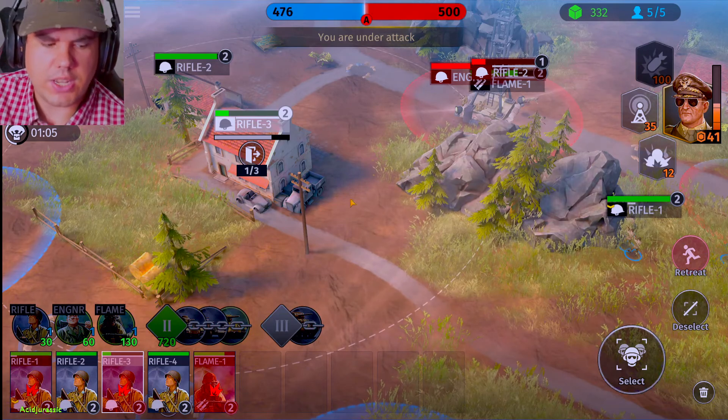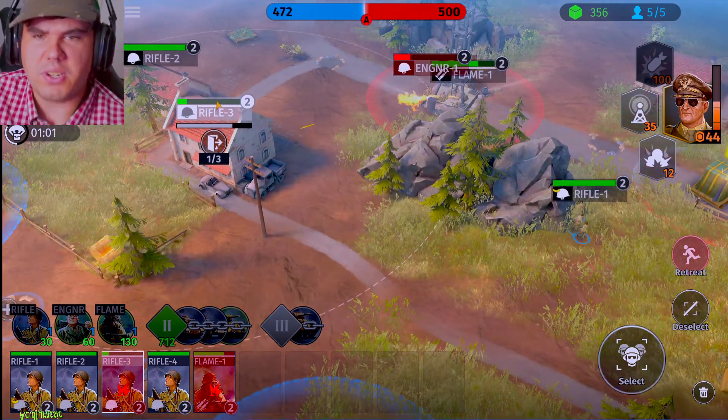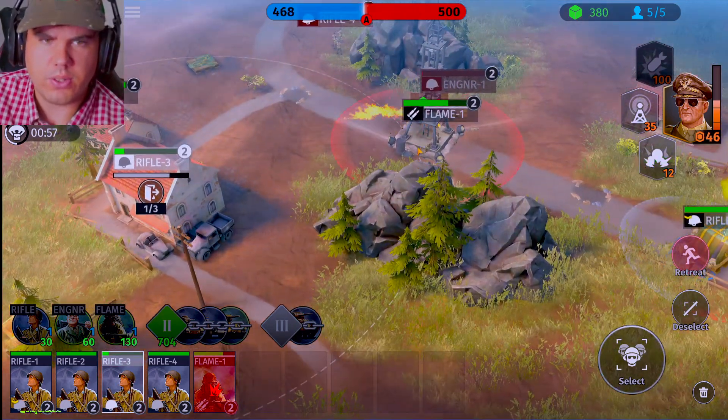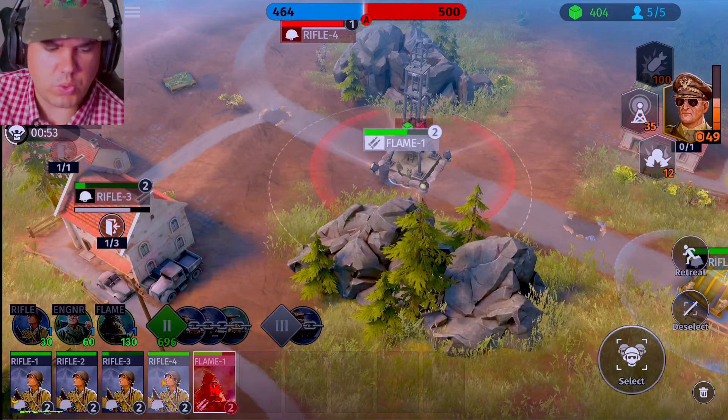Our squad three is getting pretty injured, so we are going to have to retreat them here in a second. Once they get a little bit past their health threshold, we'll retreat them out of the building. It looks like our squad should be able to take them out. Yeah, we definitely pushed back the engineering squad. Flame one's still holding on strong.